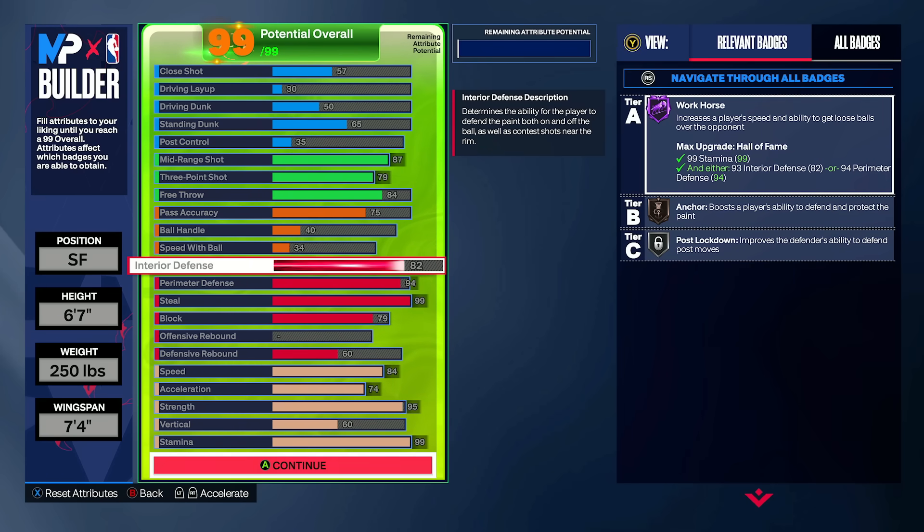Positioning is mainly what matters in terms of stopping dunk meters and stuff like that. But with your lack of size, I definitely advocate for a little bit of interior defense if you're trying to switch on to seven-footers consistently. With this, you're looking pretty good in terms of your switchability capability.